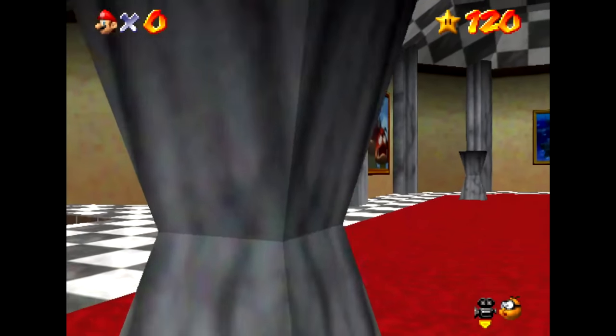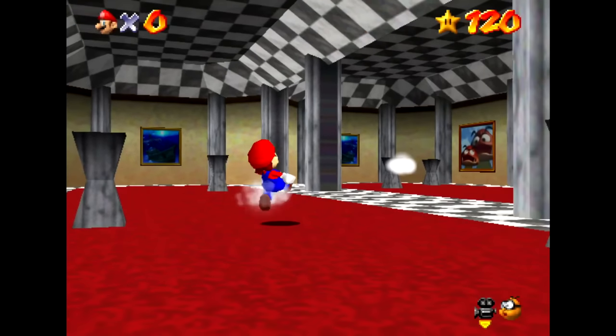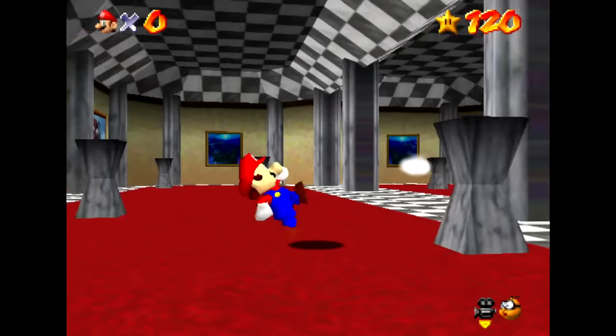Today we do some interesting experiments in Super Mario 64. If you edit Mario's vertical position to be a bit higher than normal, he runs around like this.